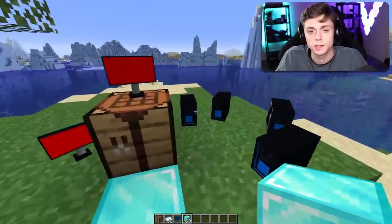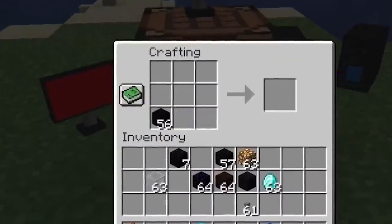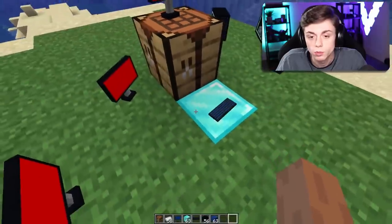I think five is probably enough. For the keyboard, all we need is buttons and then black concrete with some lapis lazuli — we got the gamer keyboard. This is gonna work. We'll just put it right there on the ground, that's fine.